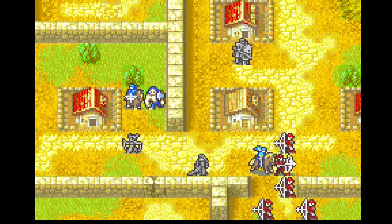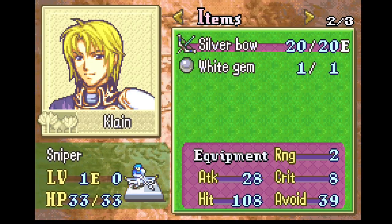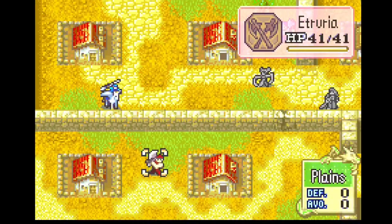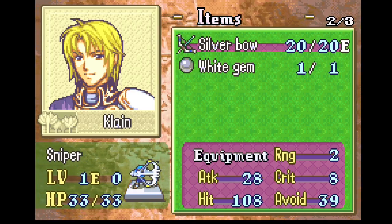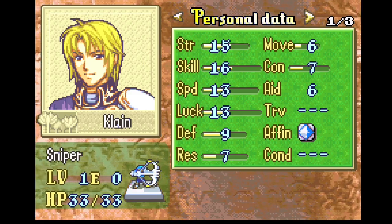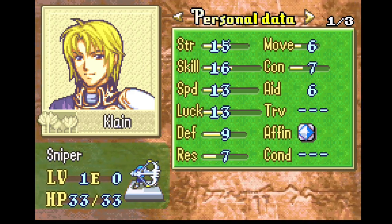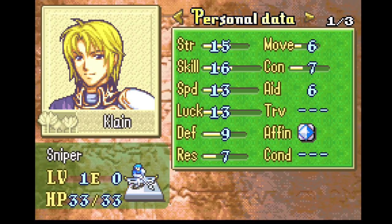We're going to go ahead and recruit Klein here. Another thing I wanted to talk about was Klein himself, because I realized I didn't last time even though we did recruit him on chapter 10b. It looks like it's playing the winning music, because there are actually only three units left on the chapter other than the boss, which is kind of funny because all the others became green.